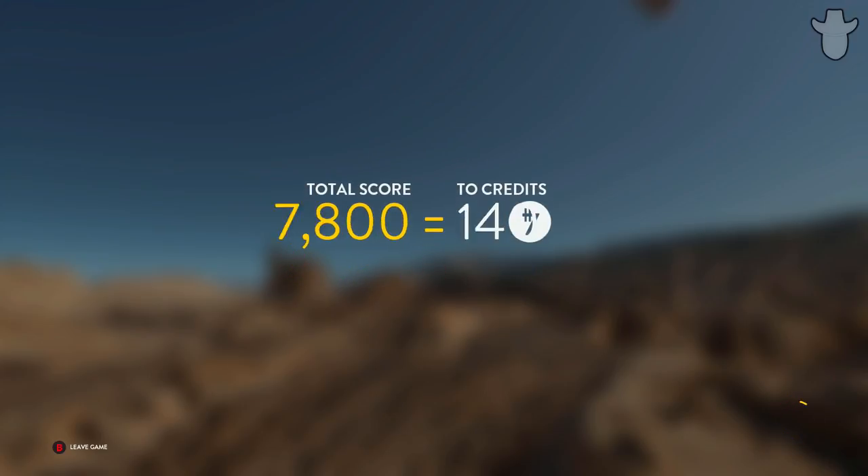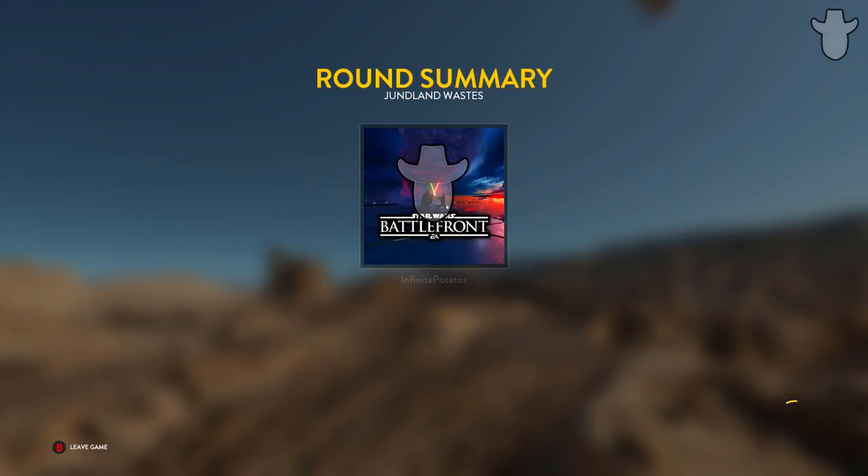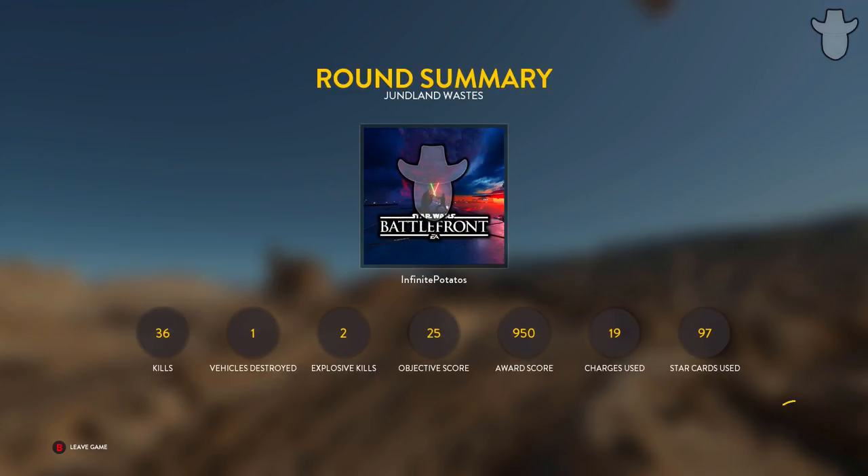Next time I can introduce the Pulse cannon or whatever. It's really, really fun. Pulse is even worse. Pulse is really easy — you have to not move, you have to stand still. Yeah, you have to stand still. It's hard. So you can get to switch it up. Make sure to drop a like guys if you enjoyed, and consider subscribing if you haven't already. See you guys in the next video.